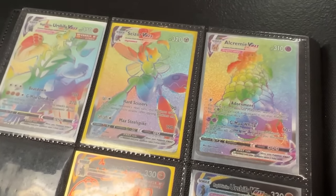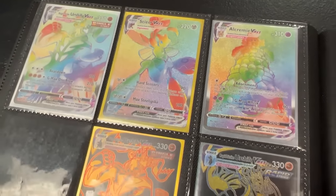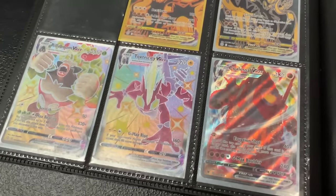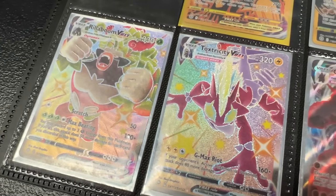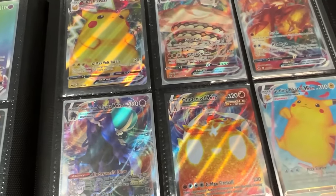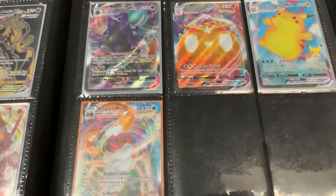We got some Rainbow Rares here at the very top: Alcremie, Scyther, Urshifu going into some golds right there from the trainer gallery. Then we have some shiny Pokemon at the very bottom: Rillaboom, Toxtricity, going into Pikachus and Blazikens right up there at the very top.